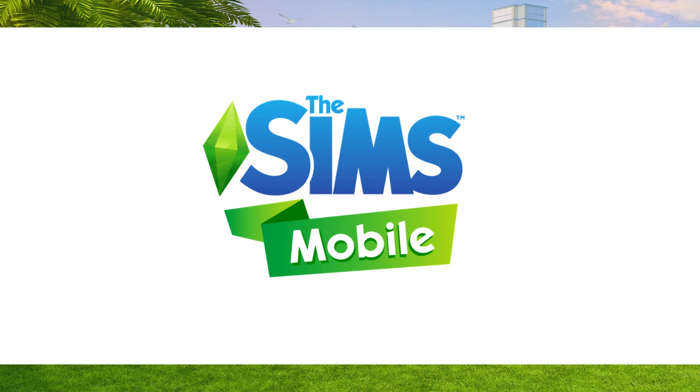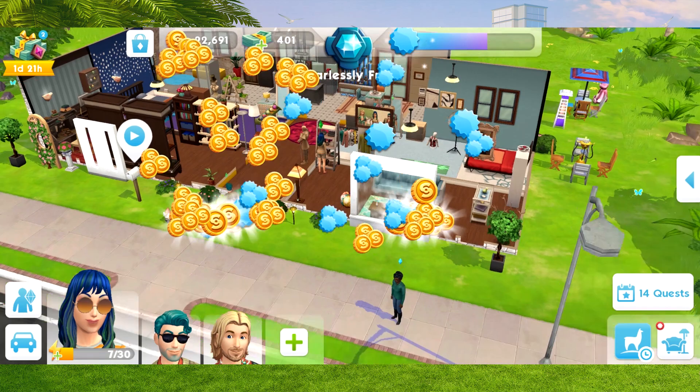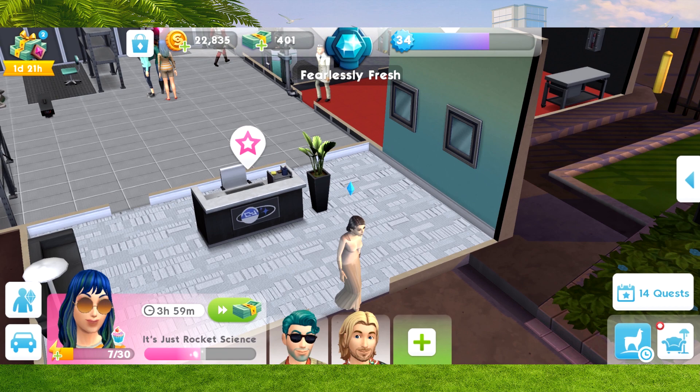Part fifteen: I now need to tap on a sim and complete the 'Rocket Science' event, just like we've done previously. I'll also collect rewards from the other one. Let's find a sim, make friends with them - they're giggling! Then we do the 'It's Just Rocket Science' event at the very top, it takes us to the waterfront, and we complete it.